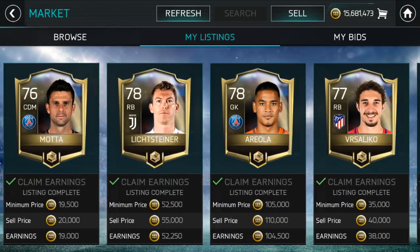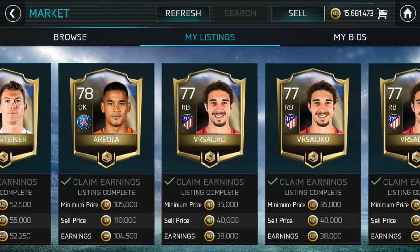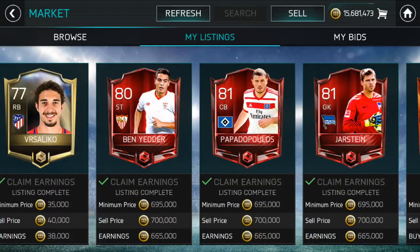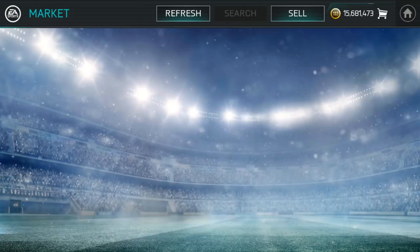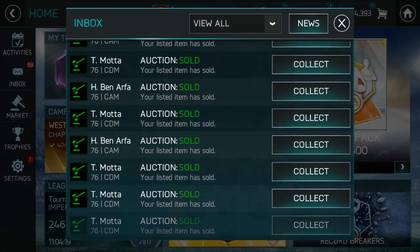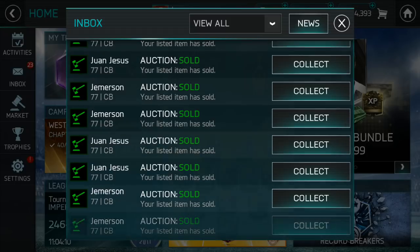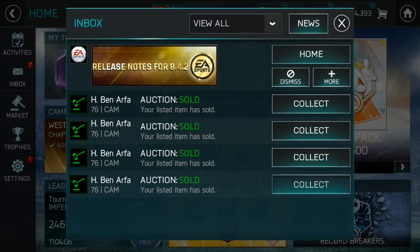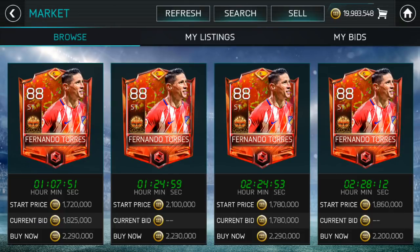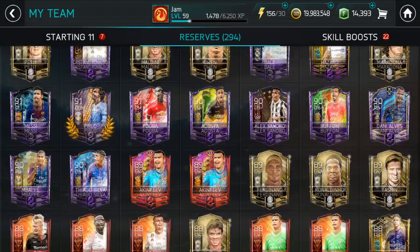Lichtensteiner sold for 52k — could have waited but we're just recycling. Areola was around 40k, just sitting on my bench so I sold him. Another card around 20k as well. We do have some Elites which sold for 700k, and a whole bunch of other Elites we're trying to sell. Let me collect these up and reassess who I should train. With regards to the Carnival program, prices have been fluctuating a bit, but we should be at least 20 million. Yeah, we're at around 20 million — that's alright.